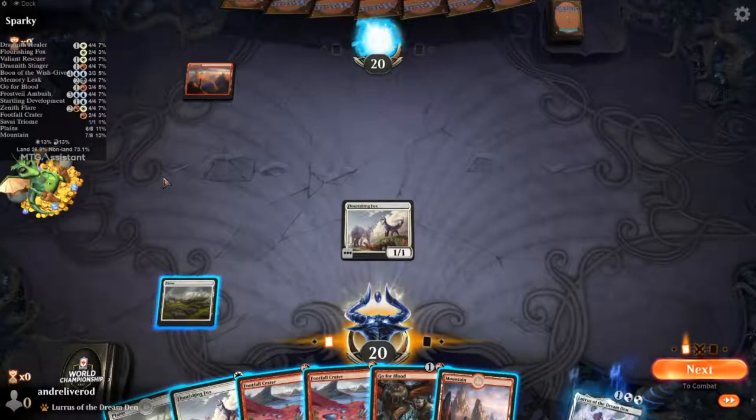You don't want the deck tracker to cover your mulligan decisions and be in the way, so it pops up after the game has started. It will track how many cards are in your library and the chances to draw them.